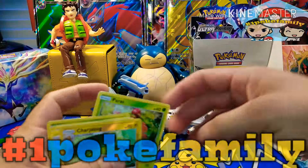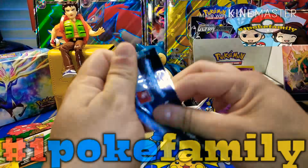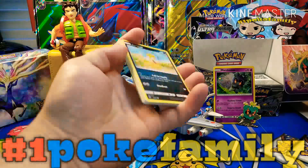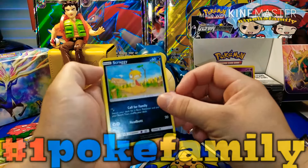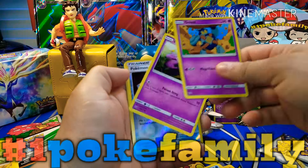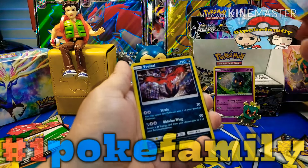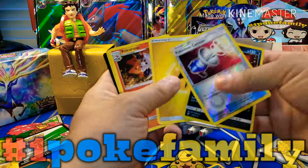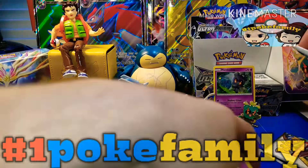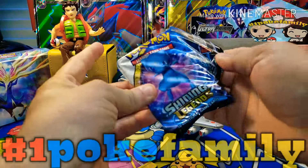Let's see if we can pull anything — at least a GX. We really just hear the pokeball in the back. We have a Scraggy, Croconaw, Wartortle, Ekans, Pokemon Catcher reverse, and a Vikavolt. I was about to say EX but I don't know. Looking at it so far, hopefully we could get at least one thing — a shiny or something.